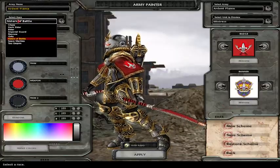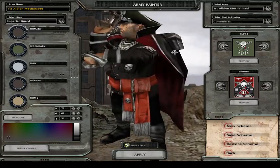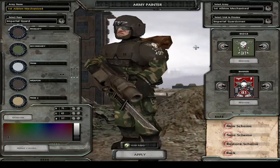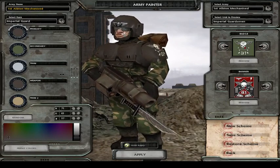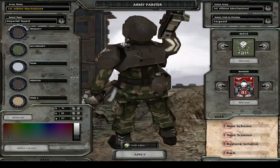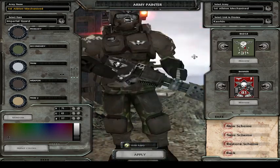I don't think Guard got any major changes as far as I can tell. There's a new Commissar but he looks pretty much the same. I think these shades might be new, but overall no major changes to Guard — it looks pretty much the same as vanilla.